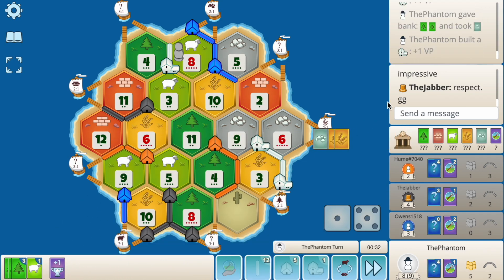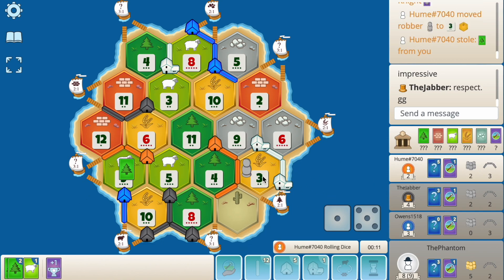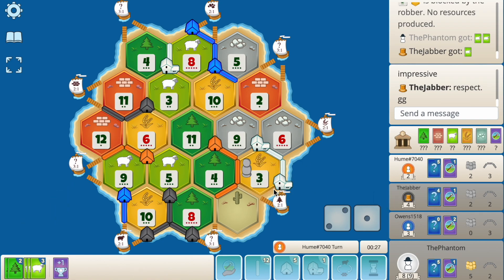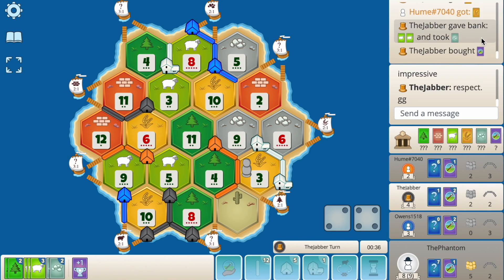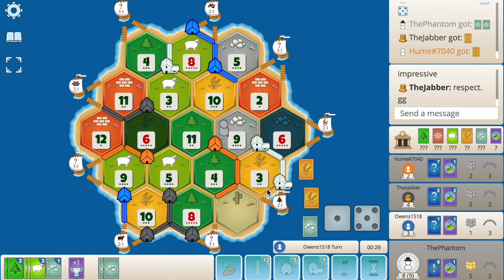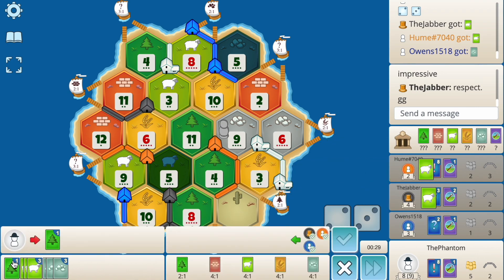I probably didn't make the right move — I 4-for-1'd all my ore then 2-for-1'd, which doesn't make much sense, but I'm playing so fast I'm not even thinking. Orange plays a knight, blocks my 3 — he just saved the game. 3 actually hit — that's insane. 6 hits. I feel like I'm gonna need another settle but road is technically still open. 2-for-1 sheep for an ore — pops a dev. I know I'm making so many mistakes but we're playing so fast right now.